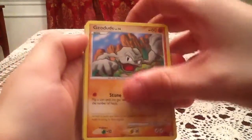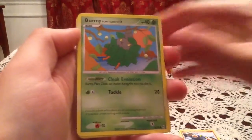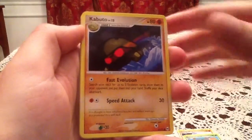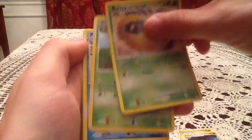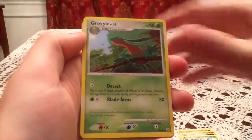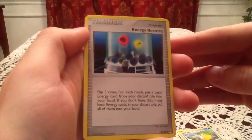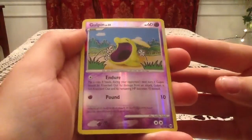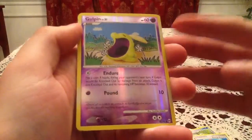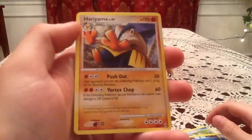Okay, so we have a Geodude, Croagunk, Burmy, Kabuto, Burmy Sandycloak — missed one. We have a Grovyle, Paliperl, Energy Restore. The reverse I think — yep, reverse is a Gulpin, and that is the Uncommon Gulpin. There's two in the set, one's Uncommon, one is Common. This is the Uncommon Reverse. And the actual rare is a Hariyama non-hollow rare.